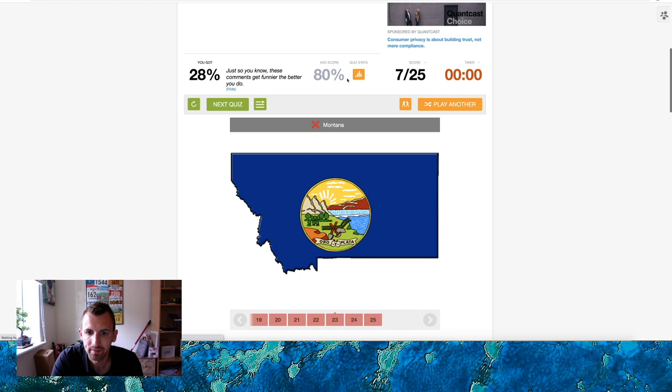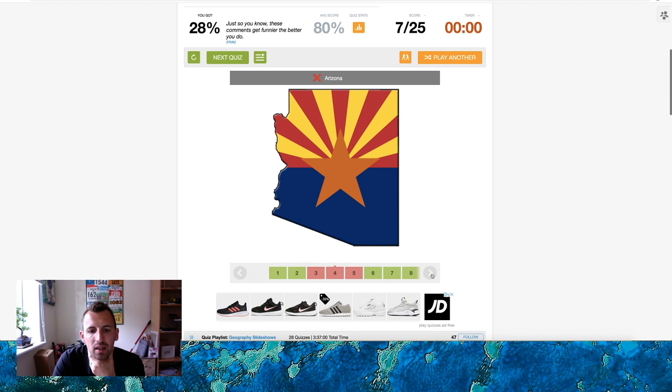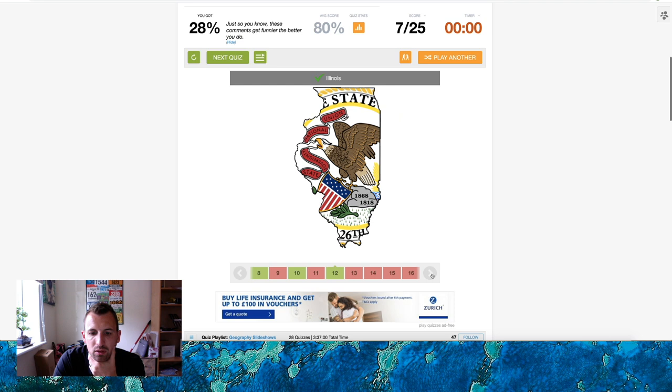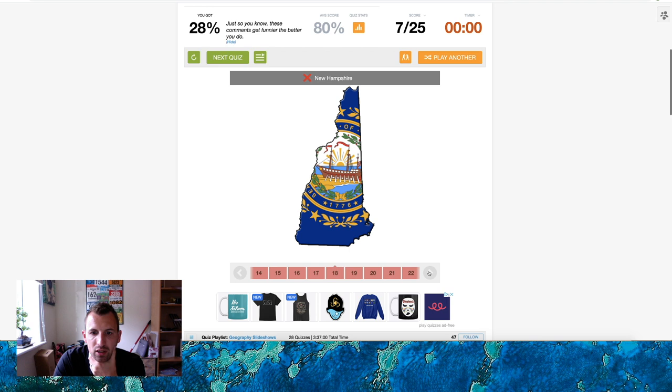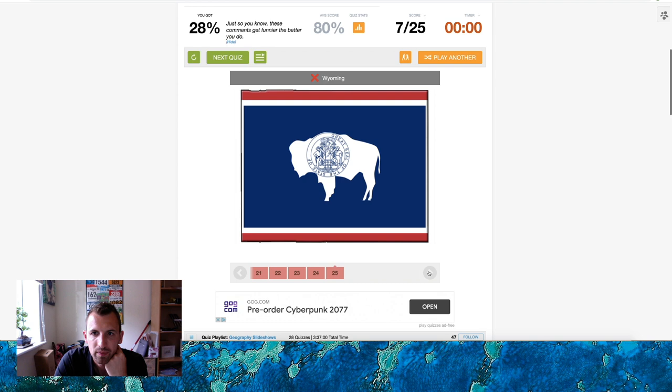Montana. There's Delaware — I knew it would be on there. Wyoming. So what did I get? Nevada — should have got Nevada. Arizona. That one's Oregon. South Dakota. New York — ah, of course it is! New York, Illinois, Vermont — Vermont, that was the one I was thinking of. Pennsylvania. Kentucky — I was thinking that's Virginia. New Hampshire. Of course, Oklahoma. Iowa, Indiana. Missouri — there's Missouri. And Montana and Delaware. So there we go guys, really poor performance — only seven out of twenty-five.